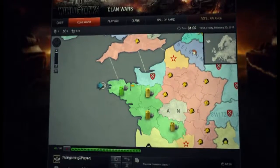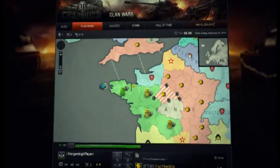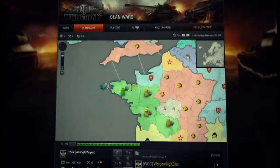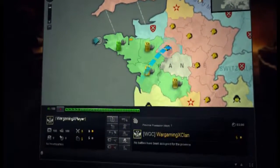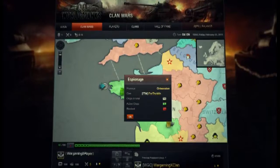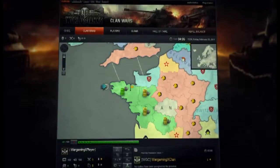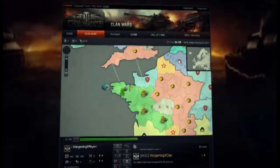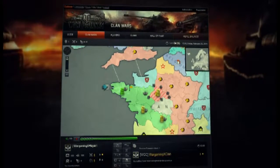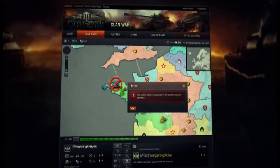Clan Wars uses fog of war to hide information about your enemies' strength in adjacent territories. You can find out how many chips enemies have in their provinces by conducting reconnaissance. If your intelligence operation succeeds, you are told the number of chips located on the province as well as whether the region holds the enemy's headquarters. Note that you cannot conduct intelligence operations in provinces that you have already declared attacks on.